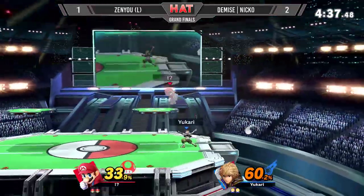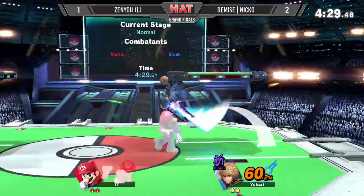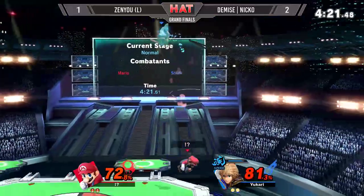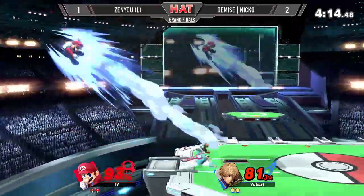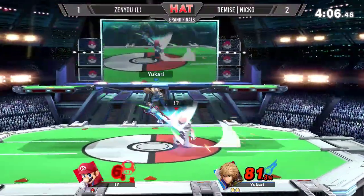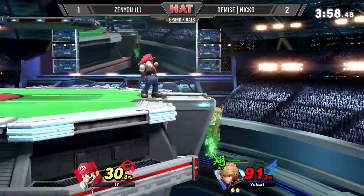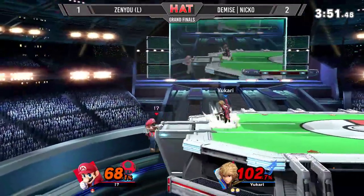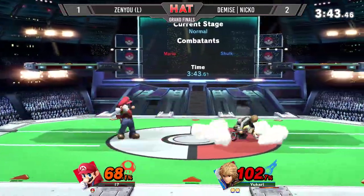Zenyu is so good at getting these mario combos. The art of mario combos has come so far of late — people like Dark Wizzy doing so much work, people spending endless hours in the lab. Shulk is in buster doing a lot of damage. Niko wants to get this kill but gets caught in another mario vortex — that's just so indicative of how good a character mario is. He catches him with the back air, combos — zenyu went high and niko was ready with the up B and gets the kill. Zenyu is on his last stock.